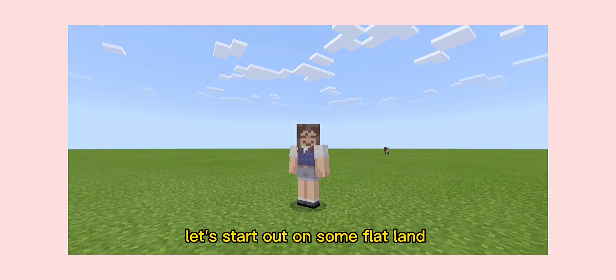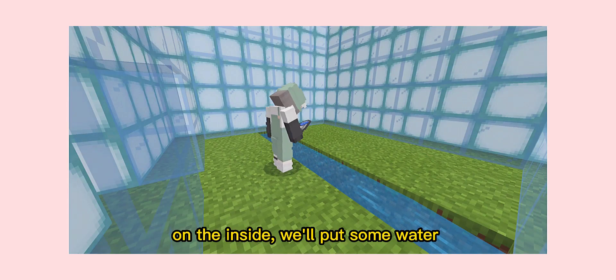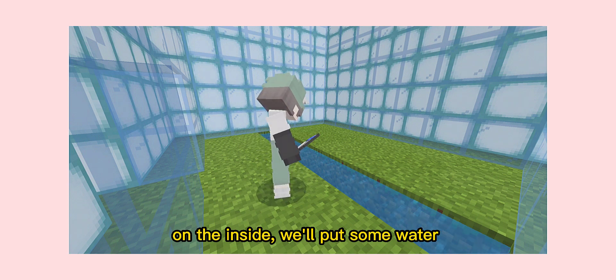Let's start out on some flatland. What are we building exactly? We're building a box with the first layer being the colored glass — blue, violet, red, brown, orange, green, yellow, and black. The second layer will be our source of light. On the inside, we'll put some water and our tree.